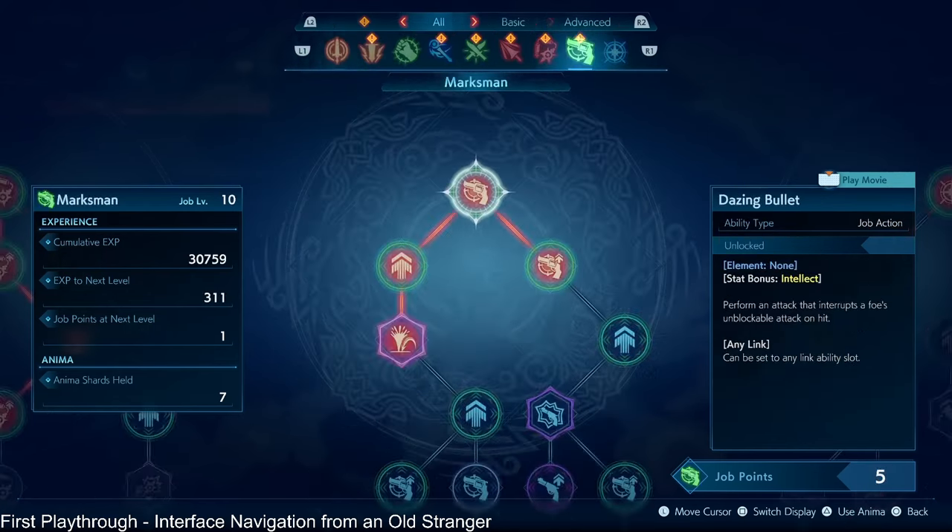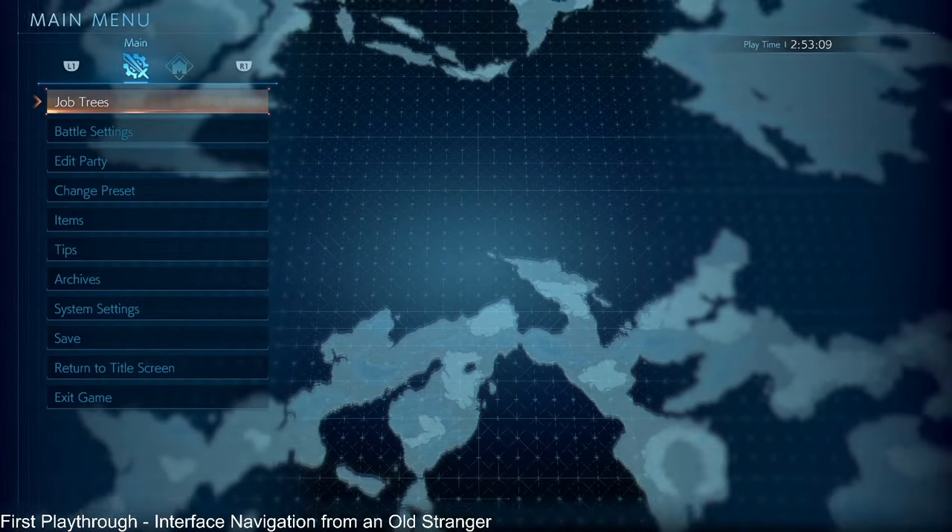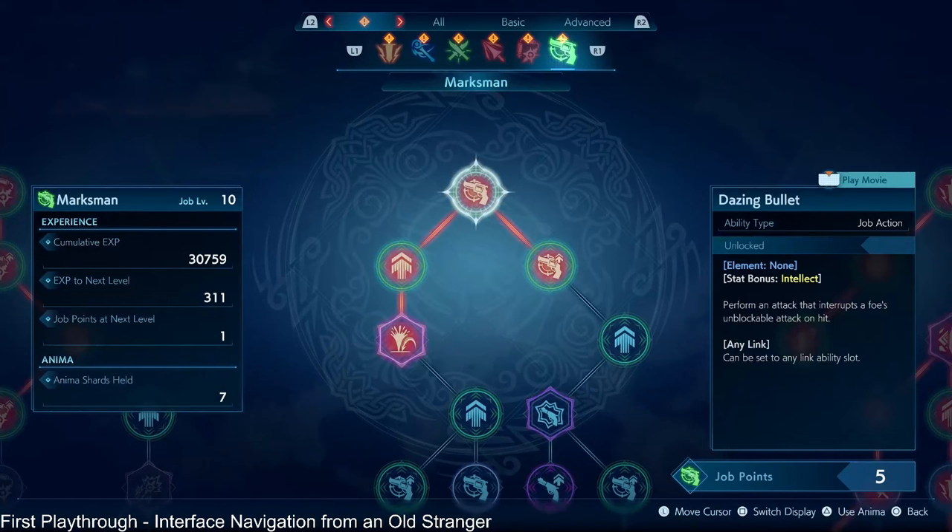In the case of Knight, that's Sword Fighter and Swordsman. And then also, let's say you're on your job trees and you're wondering where is that node to actually spend anima shards on? Just a heads up: see at the top center there where there's a diamond shape that's orange? That's what you haven't spent a job point or master point in, which is a different video altogether.